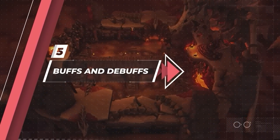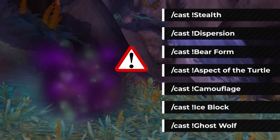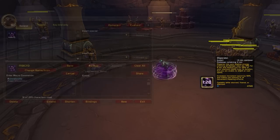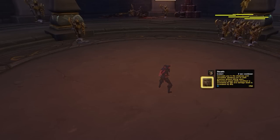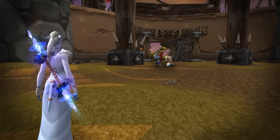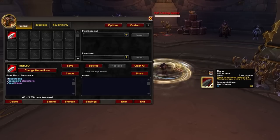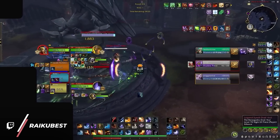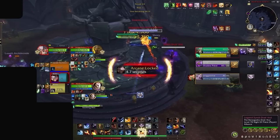Let's move onto buffs and debuffs, starting with a super vital macro command — the exclamation point. Putting an exclamation point in front of any spell that creates a buff, like Stealth, Dispersion, or Bear Form, prevents the buff from being auto-cancelled if you spam the button. You can also remove buffs with the slash cancelaura command followed by the buff name — mostly relevant for warriors needing to cancel Bladestorm, or hunters cancelling Aspect of the Turtle. You can even make a cancel aura macro for Blessing of Protection or Power Infusion to prevent those effects from being spell-stolen by enemy mages, which is recommended at higher MMR.